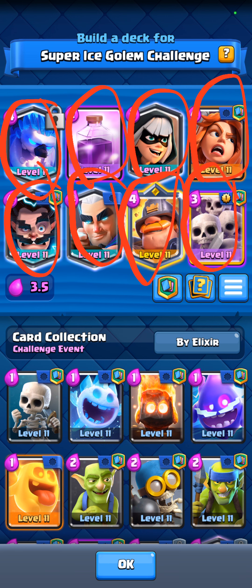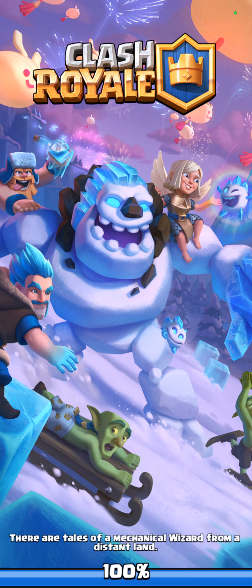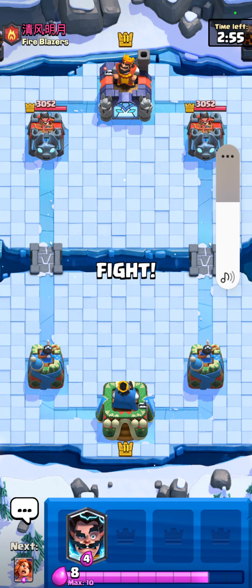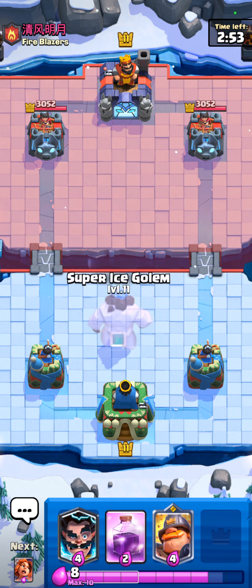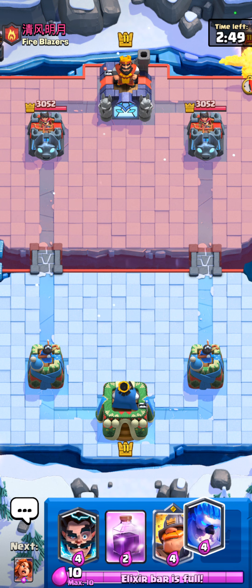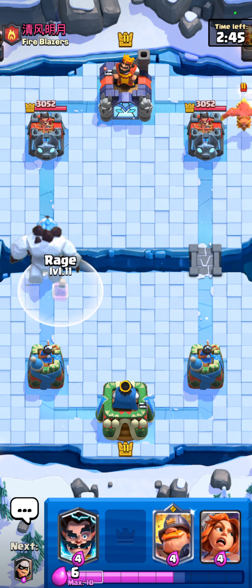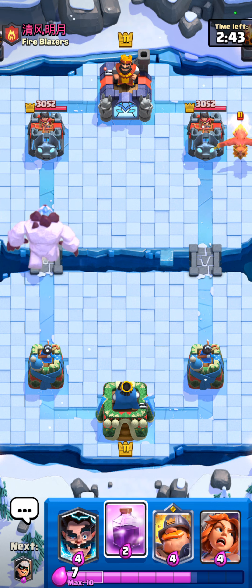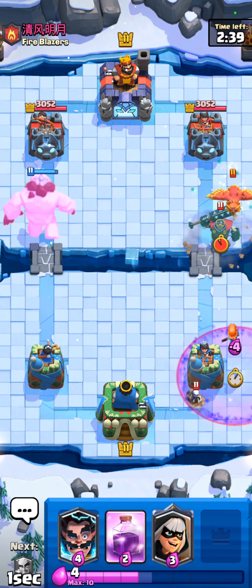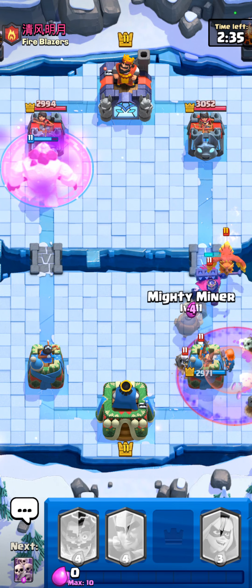It's going to be very useful later. Alright, this battle — do exactly what I do, except for when I lose. What you want to do is wait for him. Super ice golem, then you have a rage. If you're worried about the phoenix, don't be. He's a heavy hitter.